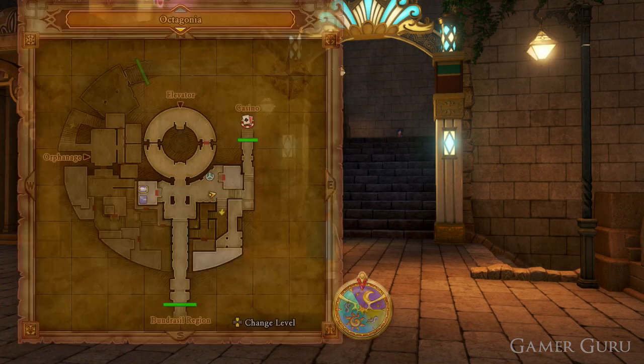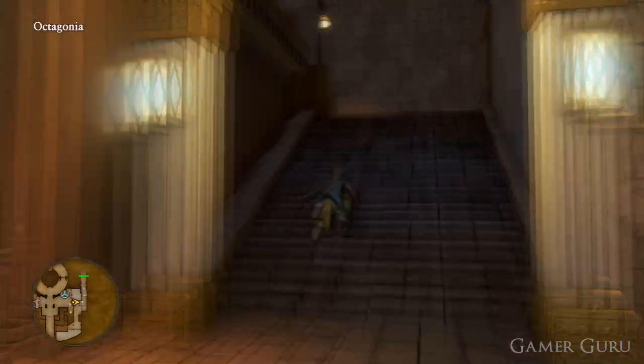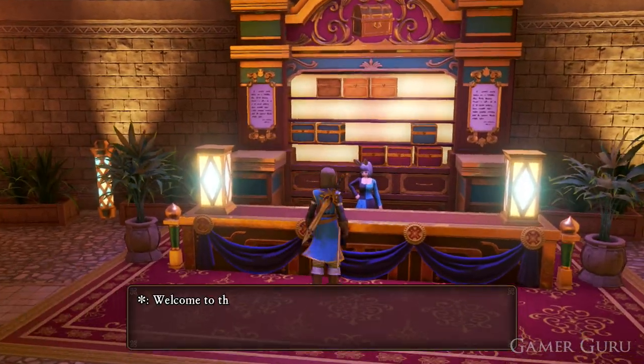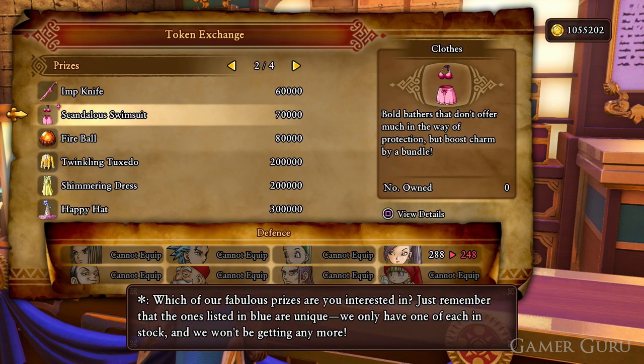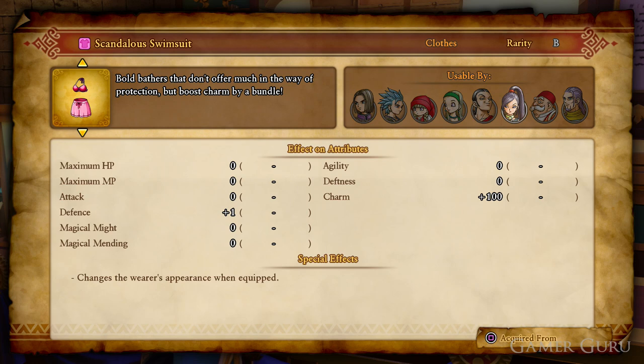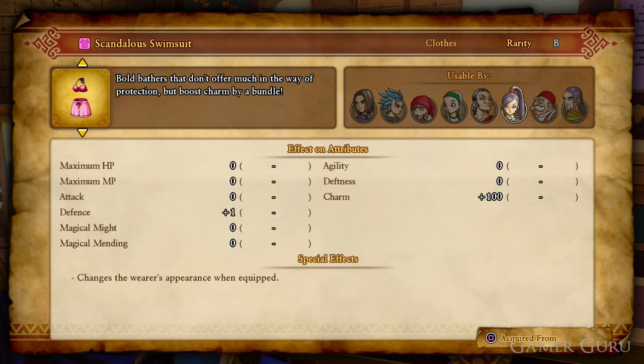To obtain these outfits it's actually very straightforward — all we need to do is go to the casino in Octagonia. For this you will need to be in at least Act 2 of the game, and at the prize counter we'll see that the Scandalous Swimsuit is available for 70,000 tokens, which is relatively cheap considering how easy it is to get tokens — whether it be buying them with gold, which is very easy to farm, or simply gambling at the casino.